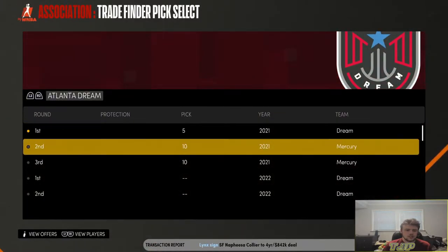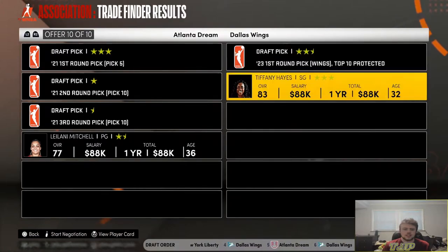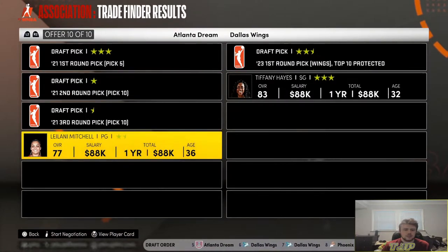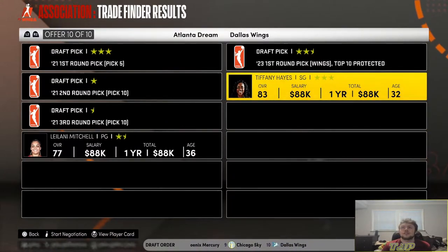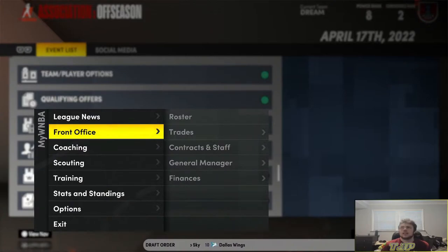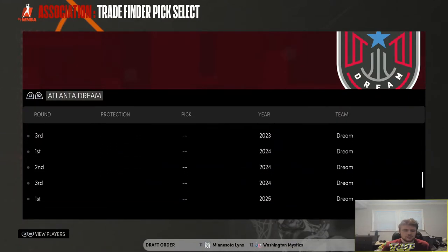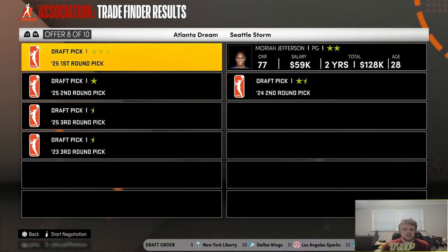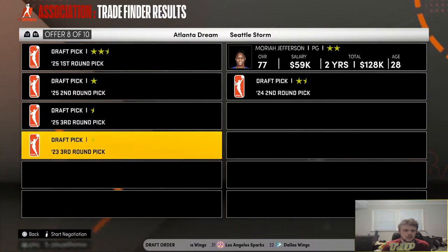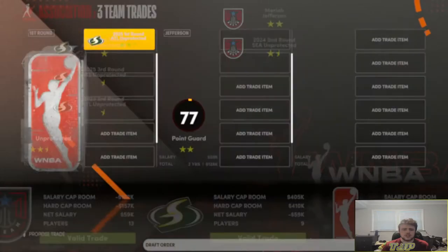We have picks five and ten. We can do a deal with the Dallas Wings — we get a future first-round pick top-10 protected, trading all our picks this year and Leilani Mitchell who's 36 anyway, and getting back Tiffany Hayes who is 32 and 83 overall — a better player. I'll definitely do that deal. We also do a deal with the Seattle Storm — trading a 2035 first-round pick and two third-rounders to get a second-round pick back and Mariah Jefferson.